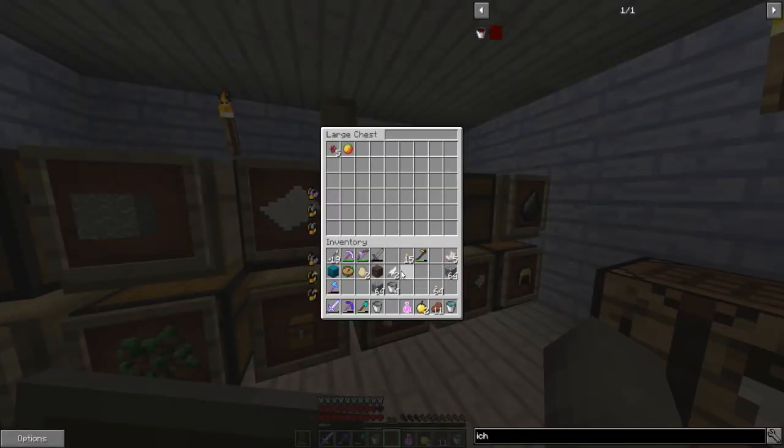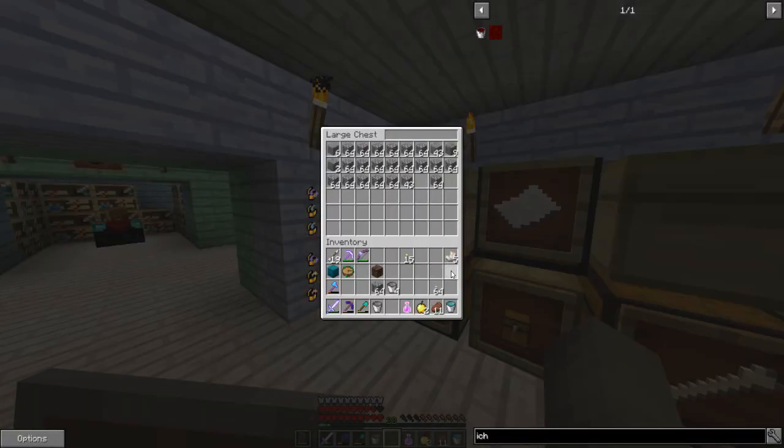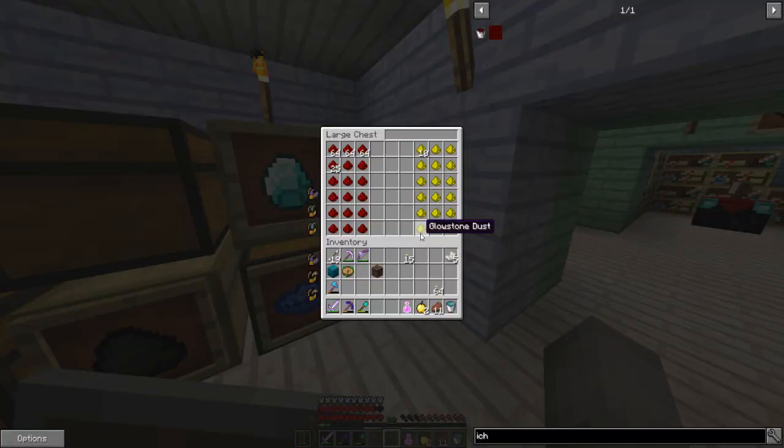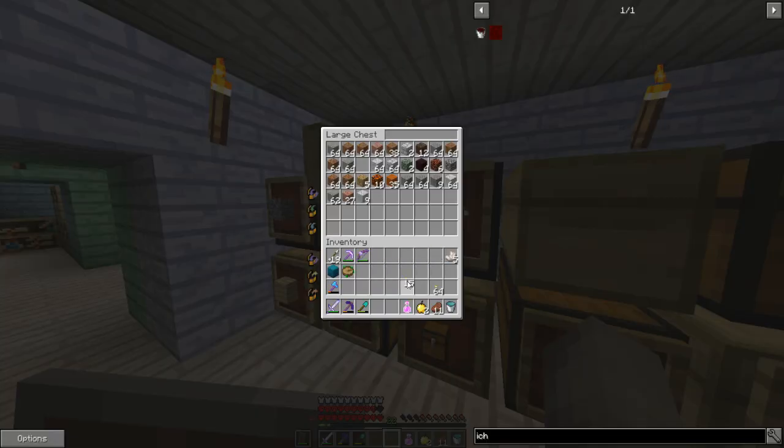This can be my potion-related items. I'm still so stressed. And now I hopefully won't ever need to go back there. I have quite a bit of glowstone still — maybe not an awful lot, but you only need like one bit per three potions, so that's fine.